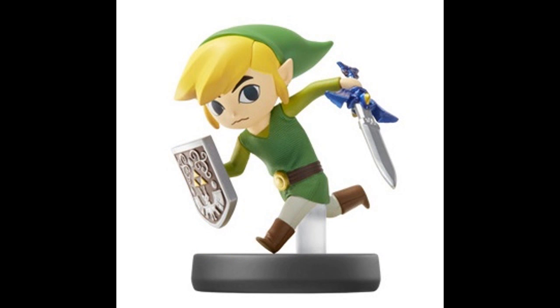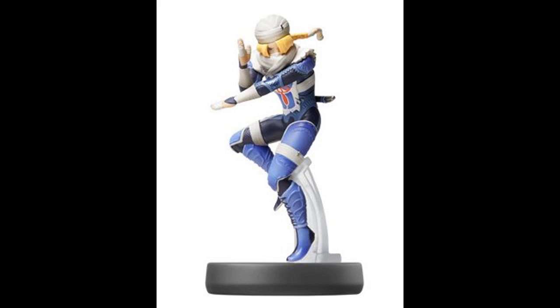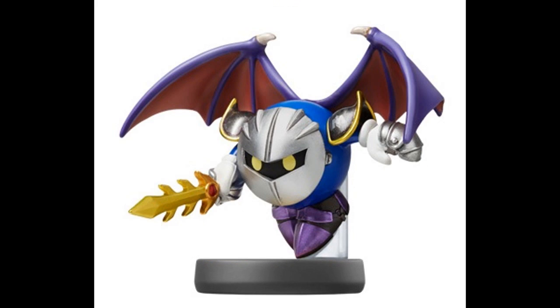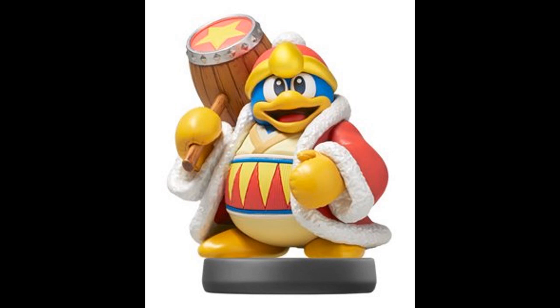I think Toon Link, Bowser, and Sheik look really good. But I'm just waiting for an Inkling Amiibo from Splatoon — I think it would be really cool if Nintendo did one of the Inkling characters. I also think Nintendo should do an Amiibo of Yew or Me. We are coming to the end of the Super Smash Brothers roster, so we might hear about new Amiibo that aren't related to Super Smash Brothers.